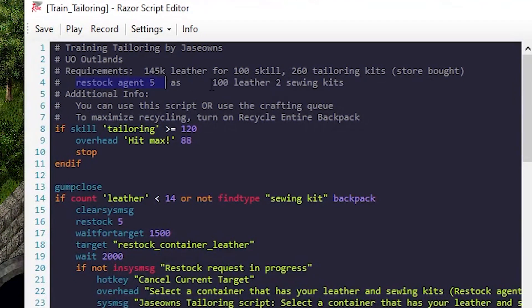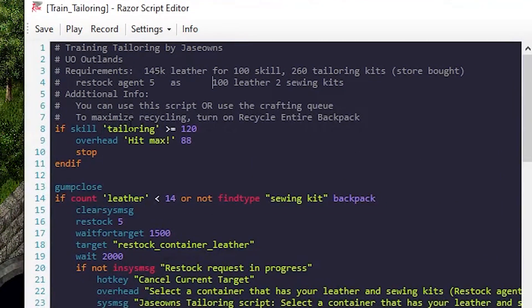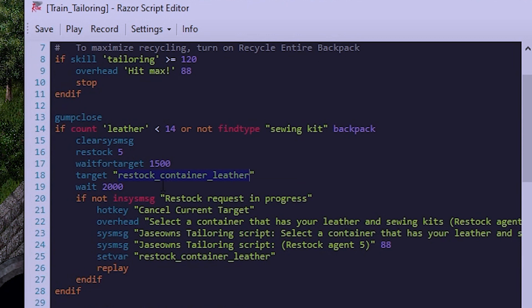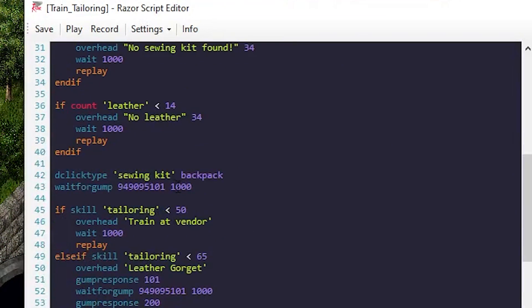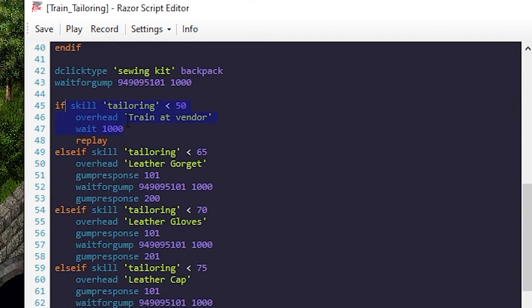You hop into the script — if I'm over 120, stop, I'll hit the max. If not, I need to count my leather and make sure I have a sewing kit. If I don't have enough leather or sewing kit, run my restock. This checks if I don't have a variable called restock container leather, go ahead and set one. If I don't have any sewing kits or leather, I'm done. At this point, we double-click the sewing kit in our backpack and wait for the gump.